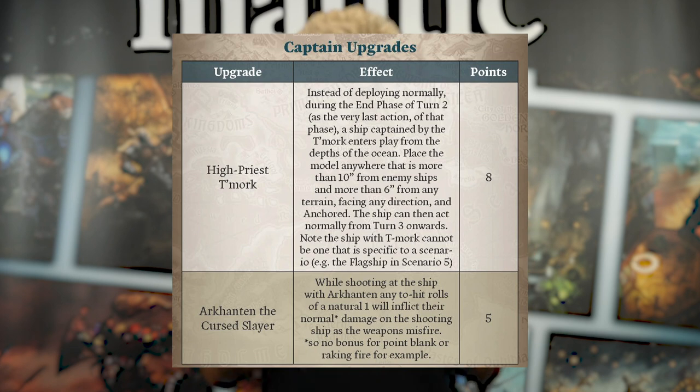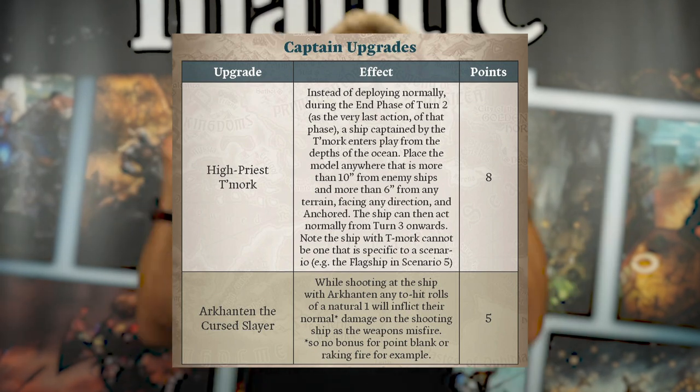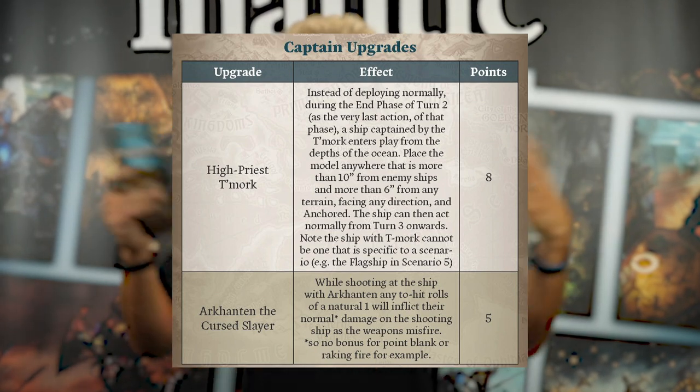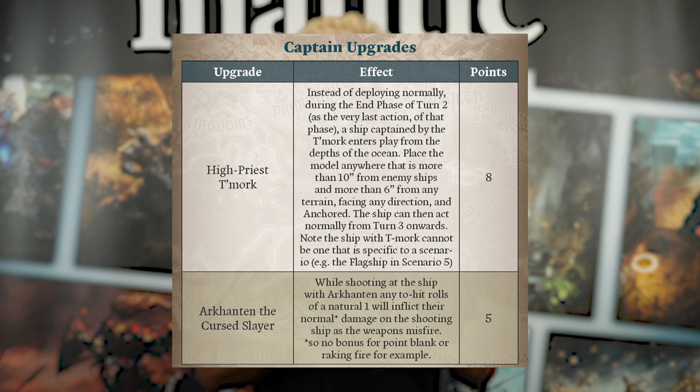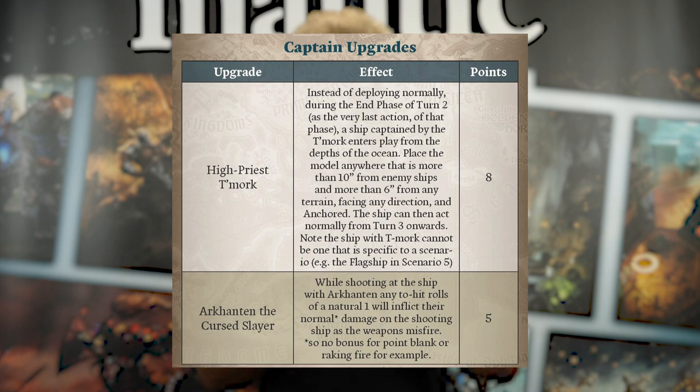High Priest Tamork. Instead of deploying normally, during the end phase of turn two, a ship captained by Tamork enters play from the depths of the ocean. Place the model anywhere more than 10 inches from any enemy ships and more than six inches from any terrain. So he literally comes flying out of the water — suddenly the game's changed, boom, let's get this on! However, you've got to make sure he's not too isolated so he doesn't get blown out of the water by, say, the solid dwarves.